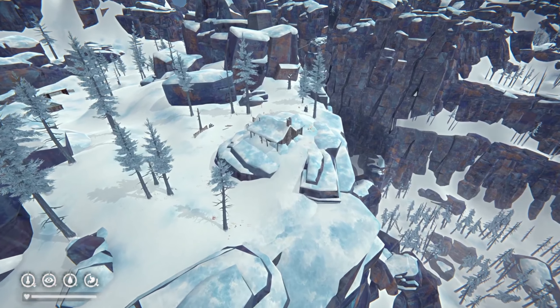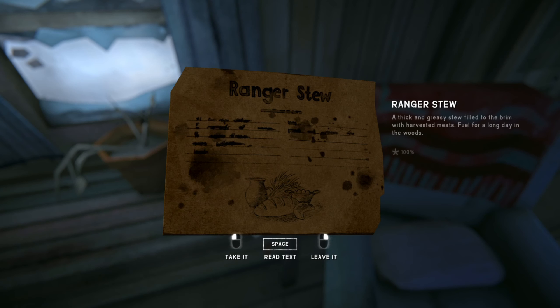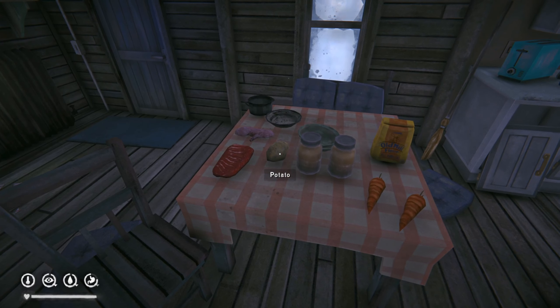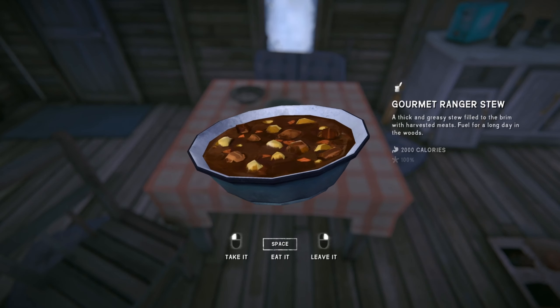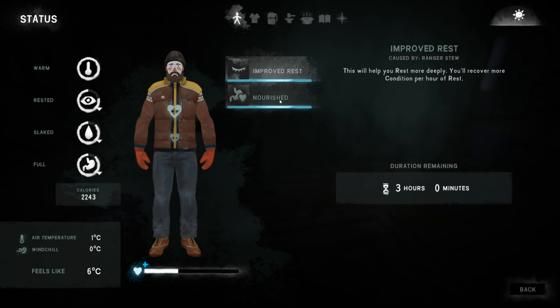Next up we have the ranger stew, which can be found at Foreman's Retreat in Ash Canyon. This requires a cooking pot, half a kilo of rabbit meat, half a kilo of venison, one potato, two portions of broth, two carrots and a little bit of flour. It provides 2,000 calories, and when eaten the ranger stew instantly gives you 10% condition as well as a 10% increase in max condition that will remain for three hours.